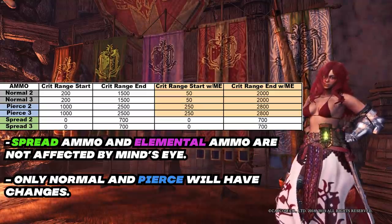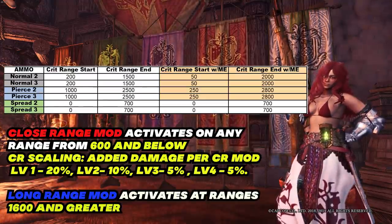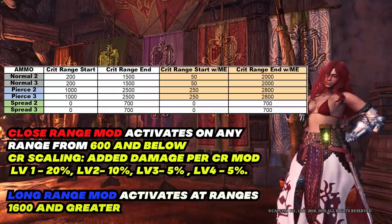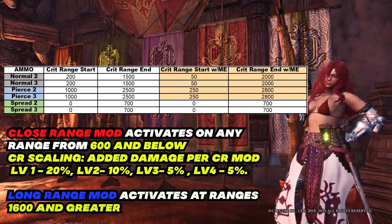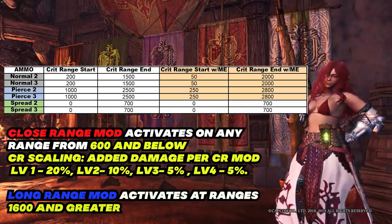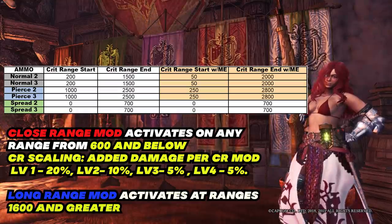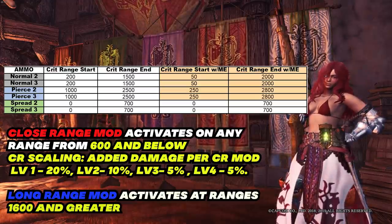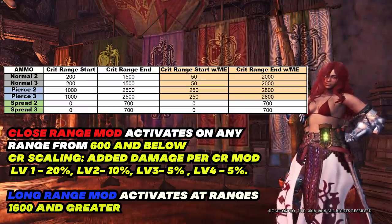We will only use mind's eye for normal and pierce. The importance of critical range start is not only the comfort of being in critical range, but also in using close range mods — which activate at any range from 600 and below. For normal ammo with mind's eye, from 50 to 600 range you'd deal optimal damage with the added bonus from close range mod. For pierce with mind's eye, it will be from 250 to 600 range. Long range mod is usually not preferred because it procs at ranges greater than 1600, which is really hard to maintain.